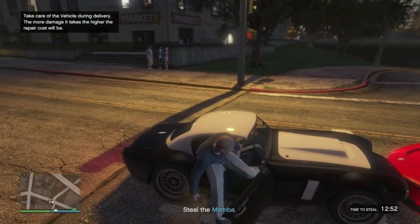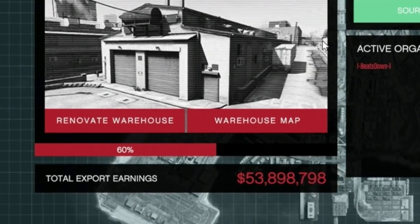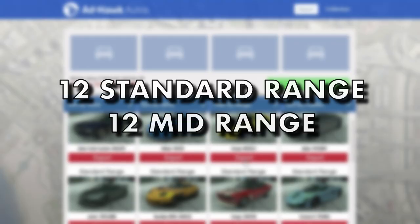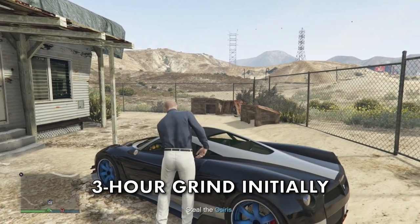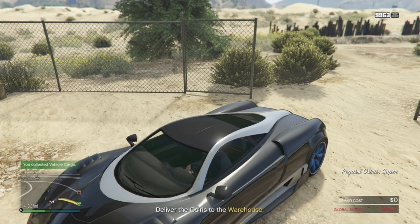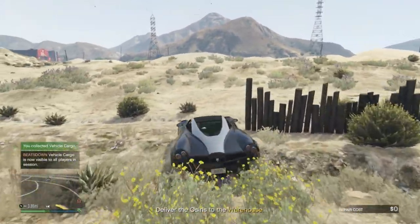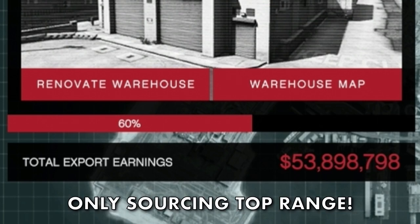Regardless of how many people are in your CEO, you can only ever source one vehicle at a time. What you are aiming for initially is to fill your warehouse to 60 percent capacity — equivalent to 24 vehicles: 12 standard and 12 mid-range. Never sell any of the standard or mid-range vehicles. This will take around three hours of grinding source missions and approximately eighty thousand dollars in damage costs. Once at 60% capacity, you will only ever be asked to source top-range vehicles.